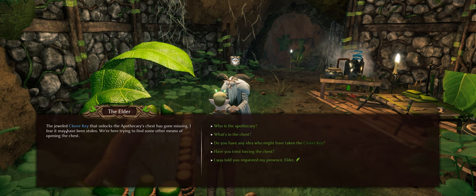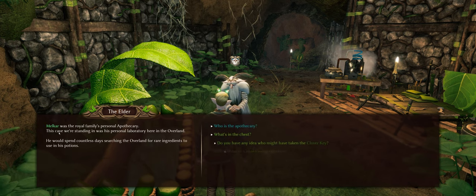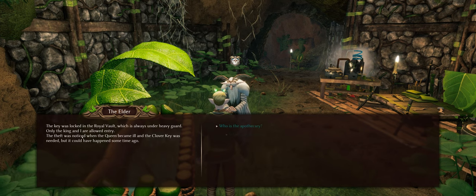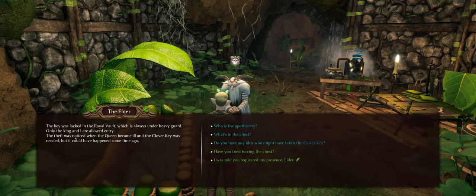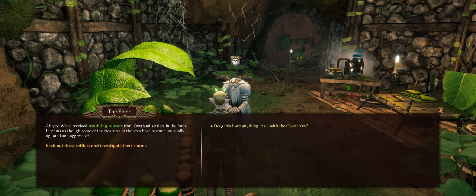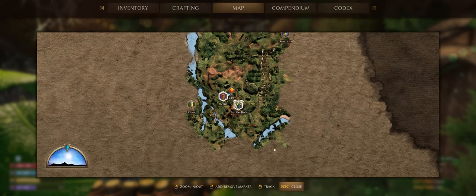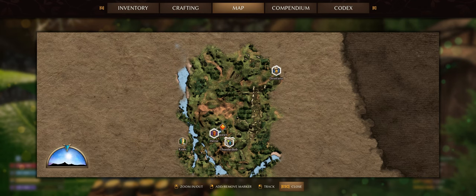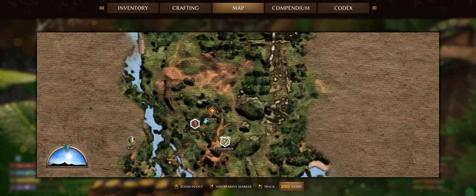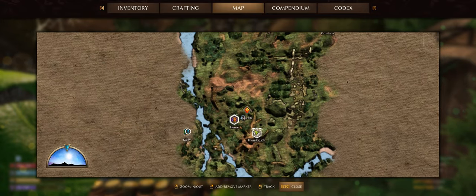The jeweled Kluber key that unlocks the apothecary chest has gone missing — it may have been stolen. Melkar was the royal family's personal apothecary, and the keeper's standing-in was his personal lab. The Elixir of Life — he claimed it could heal any ailment. So it looks like I've got two markers on my minimap. There's a quest icon. I think if I right click I can set a waypoint marker. That one's really far away, so I'll go to this closer one first.